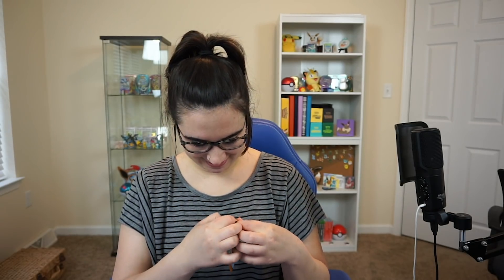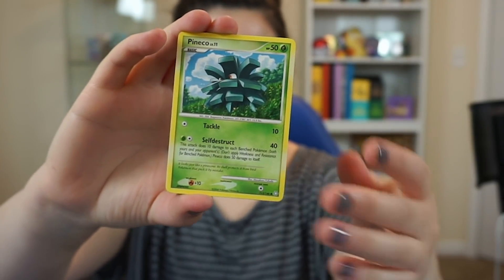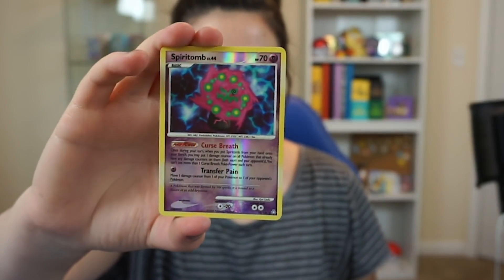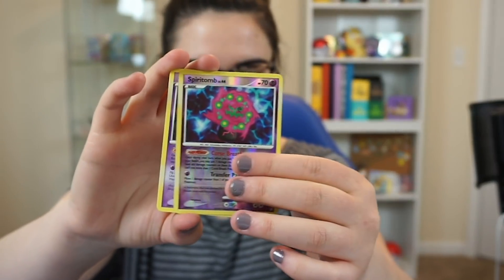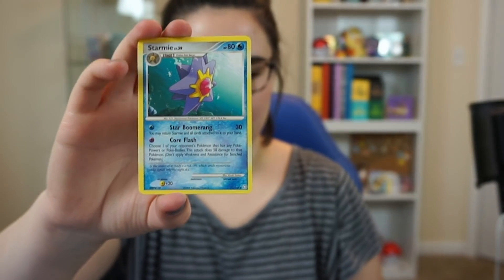I'm going to be gentle opening these. Let's see what's inside — we have a Driftloon, a Corphish, a Pineco, a Nosepass, a Spiritomb — that's awesome — and a reverse rare. We also got an Unown, which I think is our rare — Unown is freaking cool! Plus a Lucario, great artwork, and a Starmie. Oh, and an Exeggutor — love that artwork too.